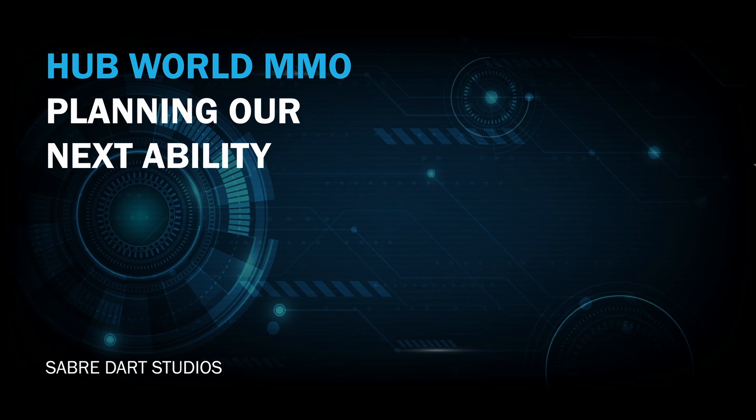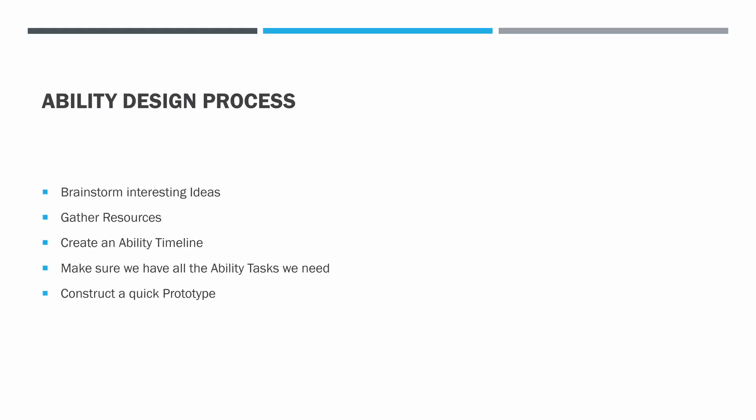The first thing we need to do is brainstorm some interesting ideas. I was talking to my friend Patrick a few weeks ago and asked him to come up with an ability design around lightning damage. He said he wants to see an ability that finds an area in front of the player and splits the ability damage between all the players in the targeted area by randomly striking them with electrical charges. This kind of design has a lot of interesting elements that will require some advanced techniques, so it's perfect for our next ability.